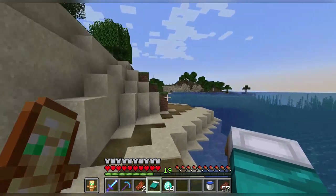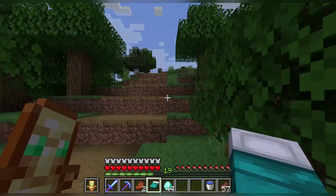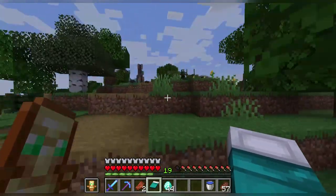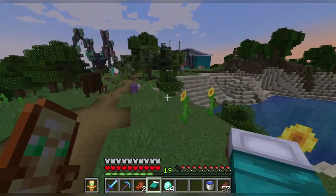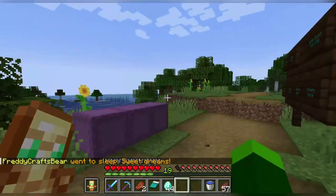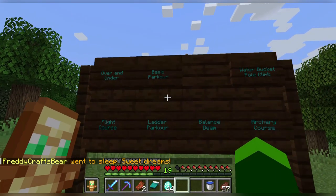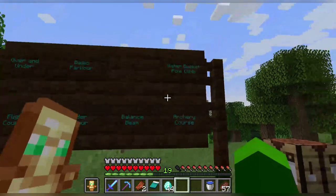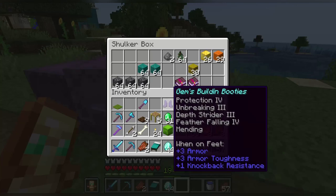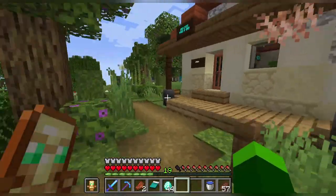I'm starting to see something over there — another civilization. It's getting nighttime, so first thing in the morning when the next world loads, we'll protect this area. Over here there's a fight course, basic parkour, ladder parkour, bounce pads, silver boxes, and another passing gas area.